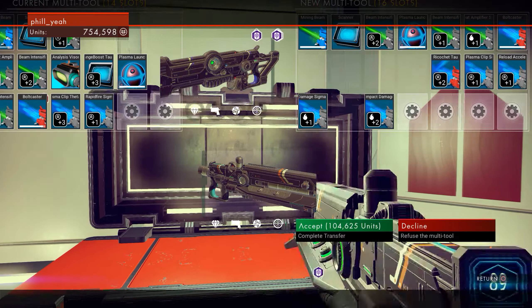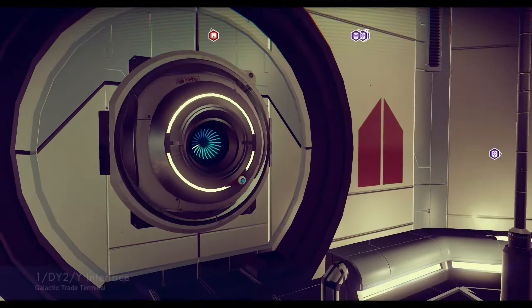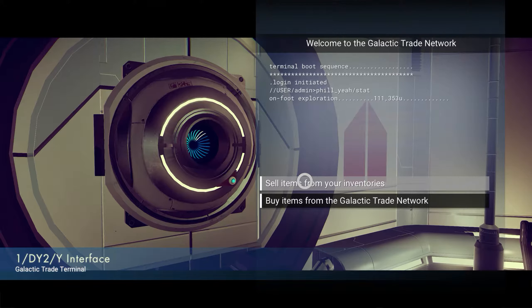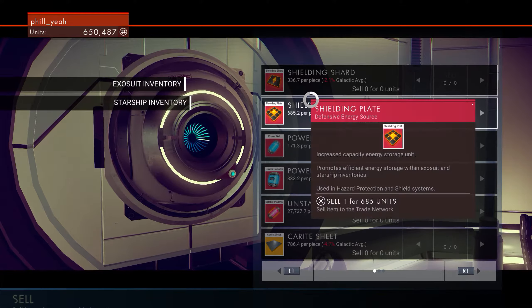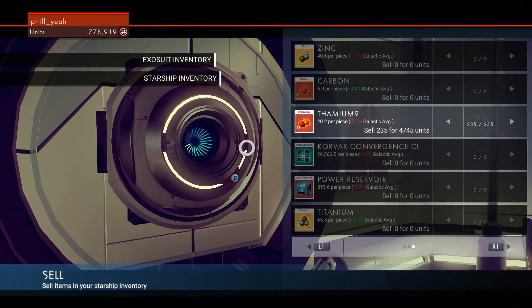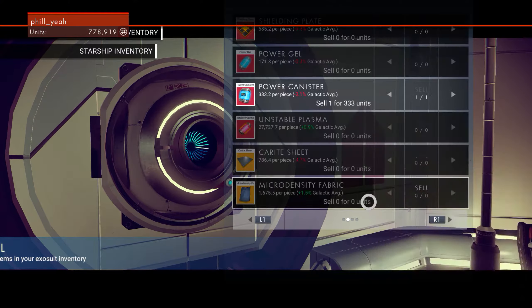I'm taking it. Oh wow, and we've got a terminal here, which is cool, because we can sell some items. Sell all that emerald and make back all that money we just spent. Sell the shielding plate as well because that's not useful.